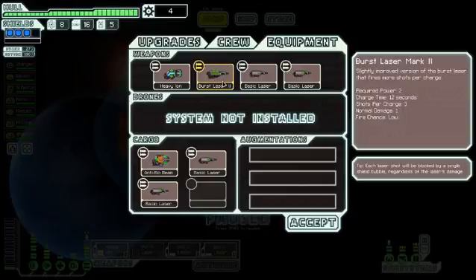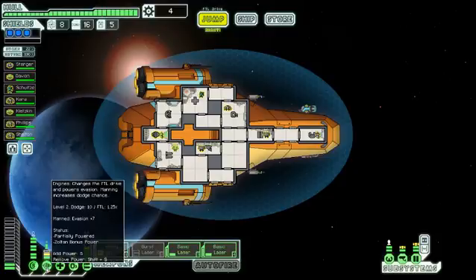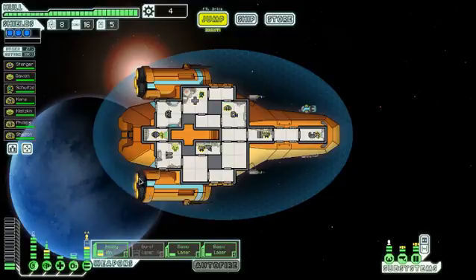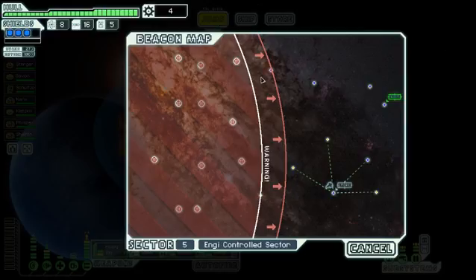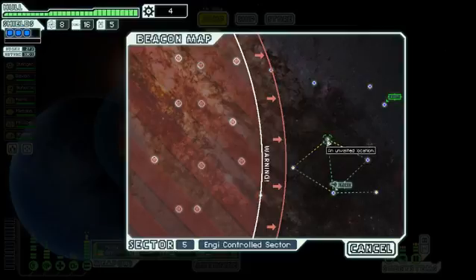I don't have enough power here. I could take power from the oxygen, because level two oxygen isn't as important. So there we go, I can try the burst laser now. I don't know where to get to next. If I get up there, should I have enough time to get back? I think so, and my fuel should be okay.